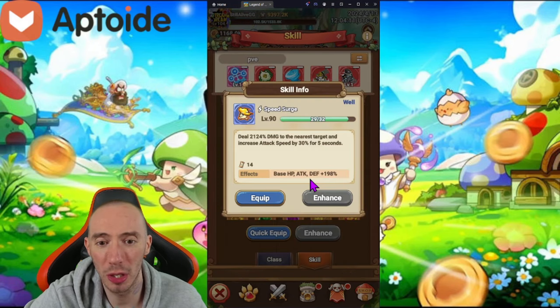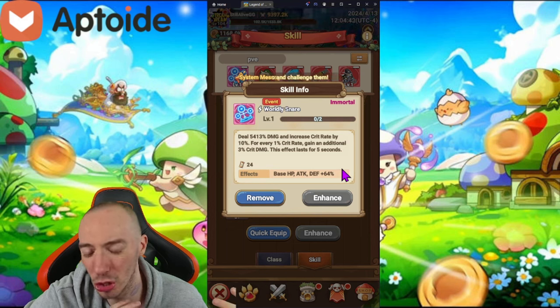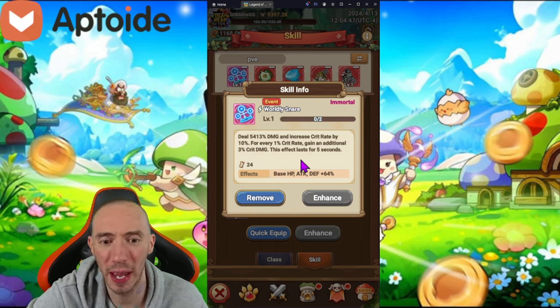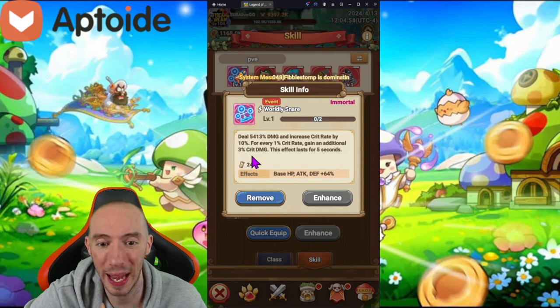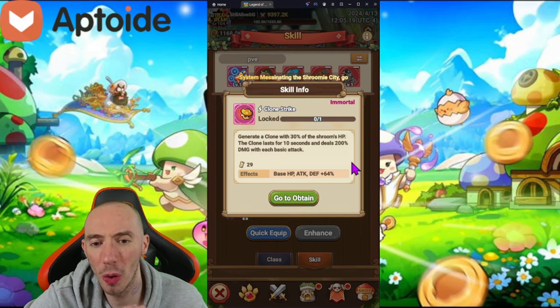For recommended skills for the Shadow Hunter build, the first one is Speed Surge. This is an event skill so if you don't have it don't worry, but I wanted to give it an honorable mention — I got super lucky and pulled it from an event. It increases our crit rate by a percentage, and for every one percent crit rate we gain additional crit damage. This is an absolutely insane skill for the archer class.